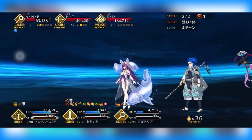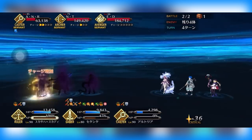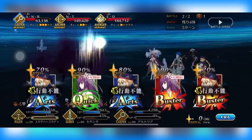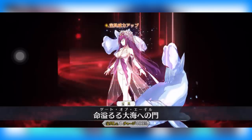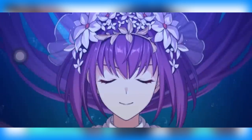They also gave him a five-hit extra attack, which is great because the extra attack is a composite card that generates stars, NP, and does big damage. Five is the gold standard — higher than that is amazing, but five is absolutely solid. Let's start moving into his actual skills.